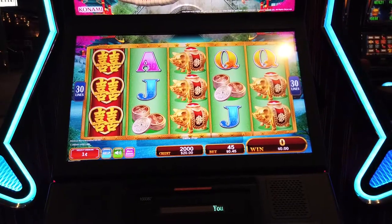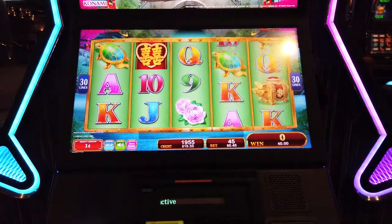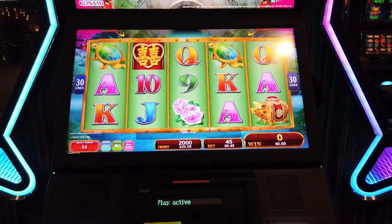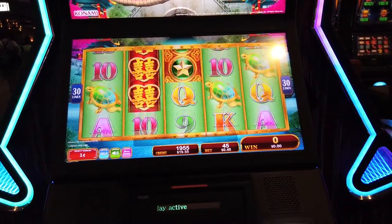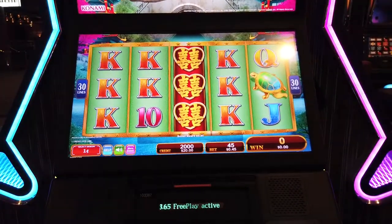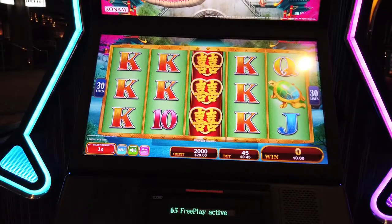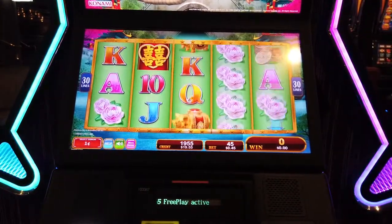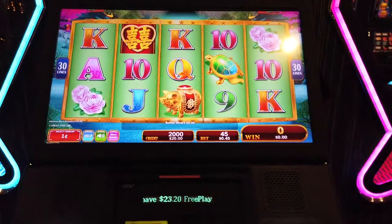No worries, no worries, we're still at $20. Alright, so keep in mind we started at $20, we've got $24 in Freeplay left. So hopefully we'll make something on this. And that didn't count for anything. I feel like those are supposed to be wilds, but they're not. Maybe you're not supposed to play actual Konami games in the casino. Maybe they're just not very good. No dice on that one.